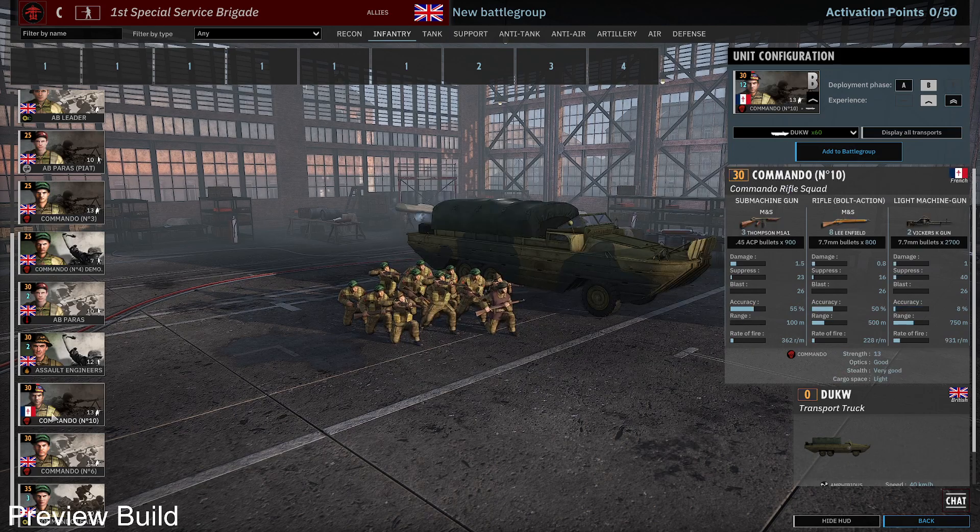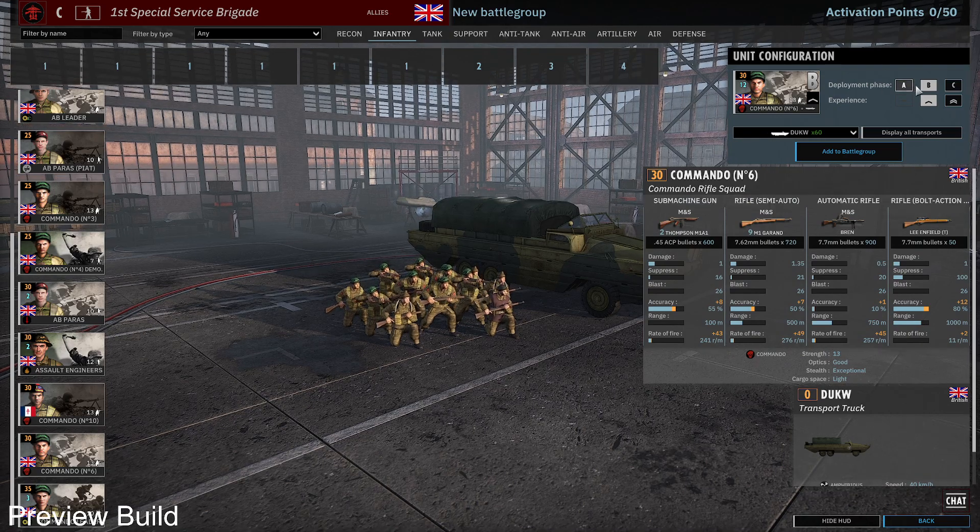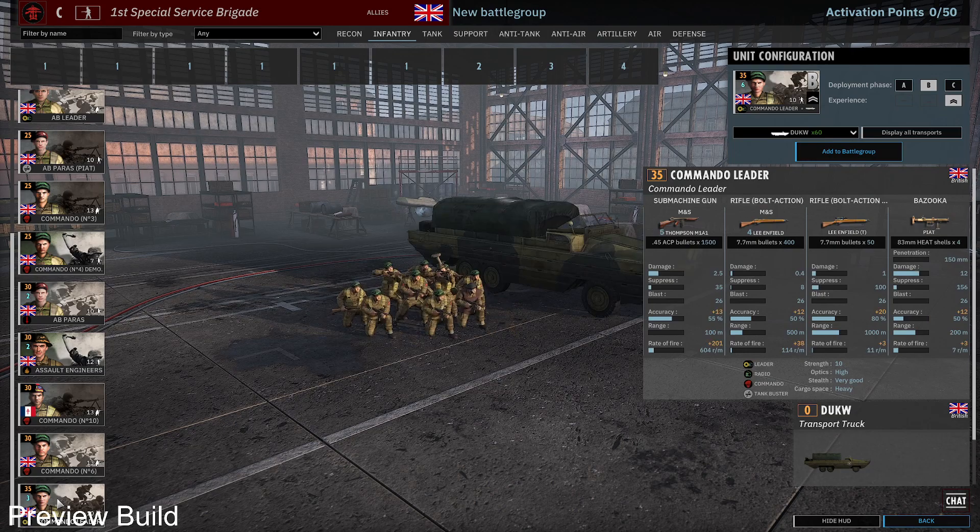You get the new French commando — you can see the French head model. Commando Number 6 has a sniper rifle as well, 13-man squad with a Bren gun — not too shabby. Available in phases A, B, and C. Then there's the Commando Leader, also a new unit — it has a sniper rifle. I'm usually not keen on having my leaders with sniper rifles since I don't want them to fight, but this one is very capable, also with five Thompson submachine guns.